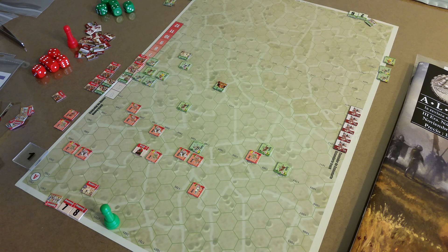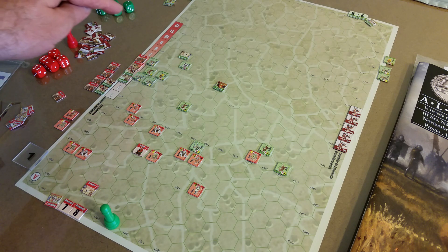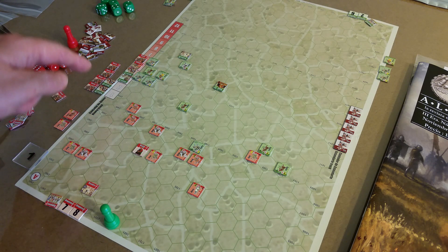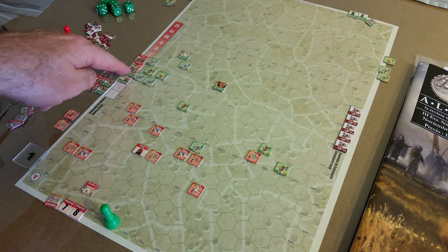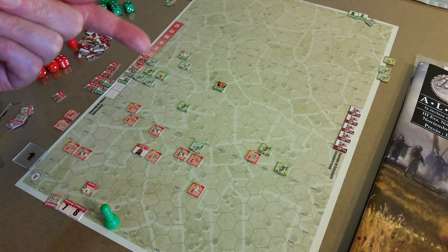So that was combat. Now is when I would take the leftover activation markers. Place the remaining Naxxat markers on the Alama track. I have one extra for the Muslim side and one extra for the Christian side. Then we replay the phases — it's back to Player A.